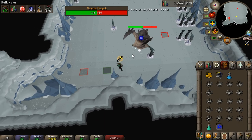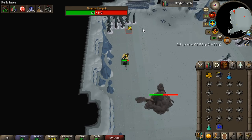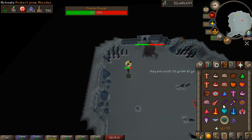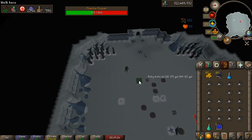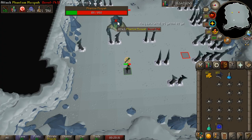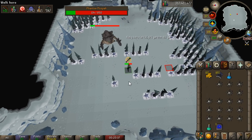The method I'm using to kill the Phantom Muspah is exactly the same as when I use a Twisted Bow — they're pretty much the same. The only difference is the Twisted Bow kills it way quicker, but it's a one-bill weapon. My 10,000 GP crossbow is doing just fine though. During the range phase we simply pray range, and during the melee phase we're kiting the boss and trying to keep our distance while protecting from melee.